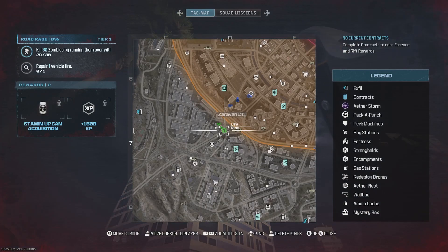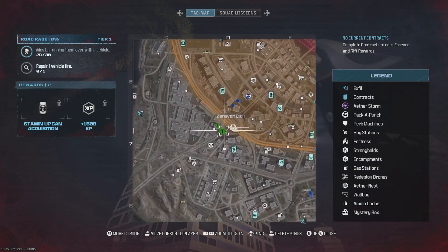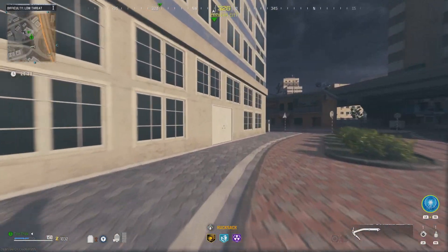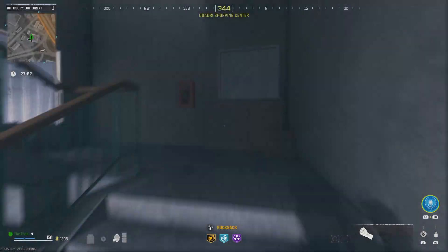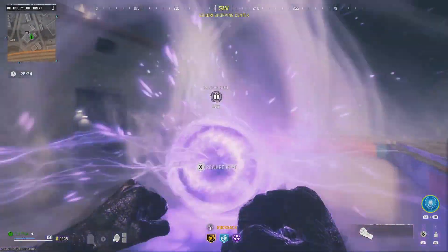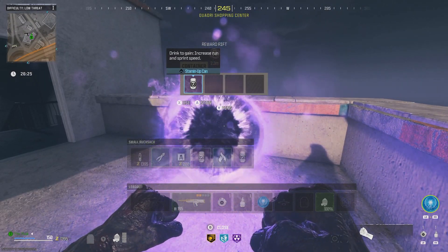Moving on to Stamina. In the bottom left of the map you should see Zarazan City. Get to the massive building — it's normally on the edge of the orange zone. Head to where the stairs are; you should see a little bunny at the bottom. Have your fists out, run past the bunny, and keep running to the top of the stairs as fast as you can — don't stop. Keep your tactical sprint going and once you get to the top, a rift will spawn.